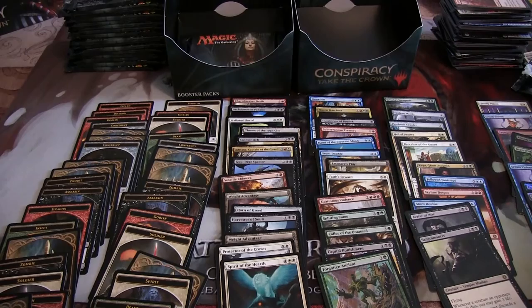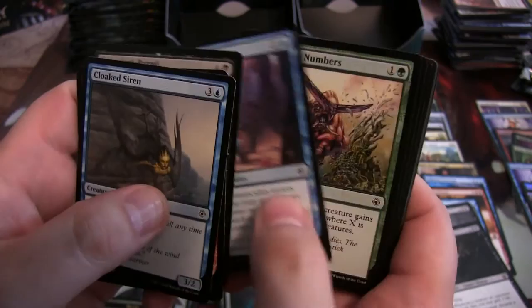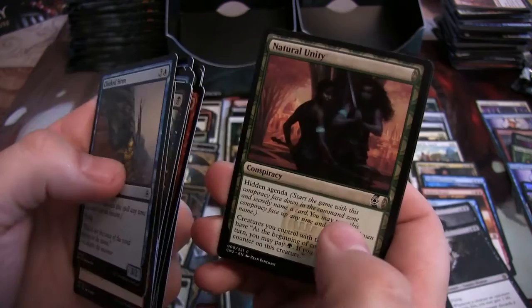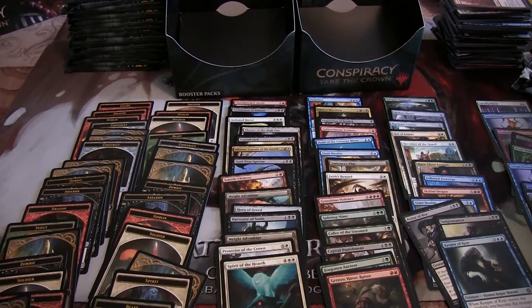Last pack on my side. Last pack on my side as well. Hopefully something good. Burn Away, Deceiver Exarch, Animus of Predation, and a Grenzo. Cool stuff. And a Zombie token. Over here I've got a Keeper of the Keys and a Soldier token. I always thought this was like a wolf in the moon, and then I realized it wasn't — that's just a cloud or something.